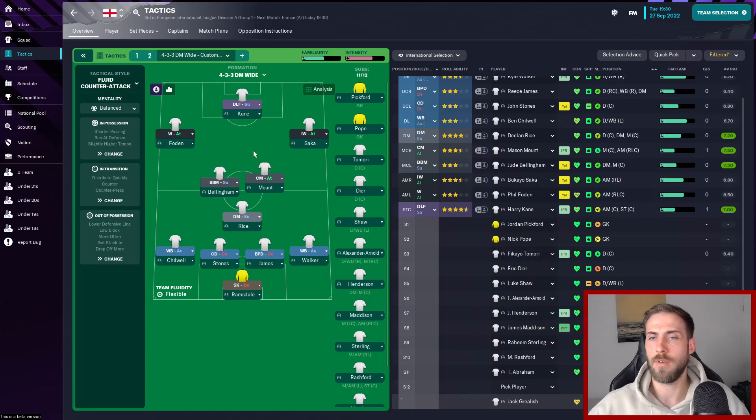Instead of playing Mount up at CAM in the Gegenpressing tactic, we're dropping it back, putting Rice in at DM and dropping Mount to the central midfielder attacking role. 4-3-3 DM wide fluid counter-attack. We're going to soak up pressure at the back and then hopefully Mount, Bellingham and Saka surge forward and catch France on the break.